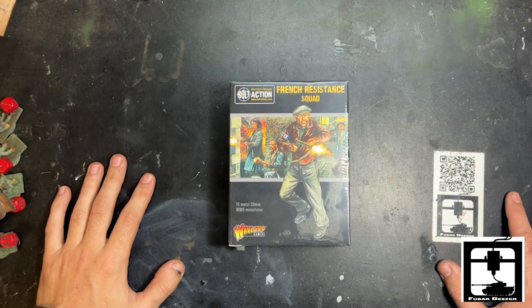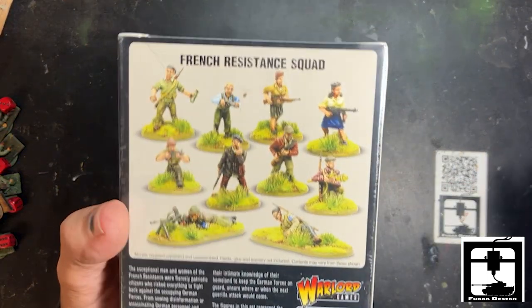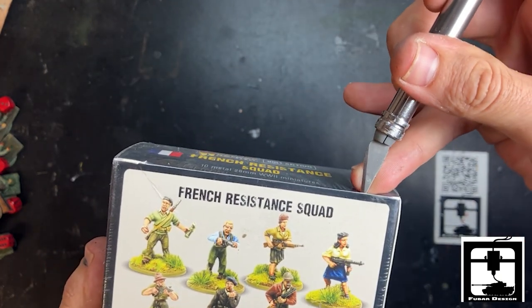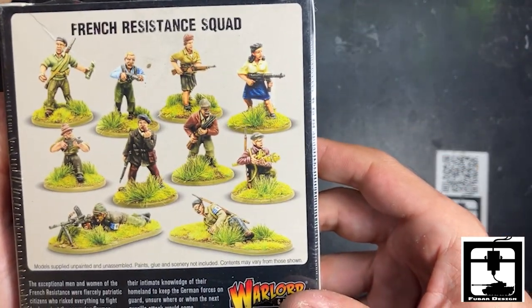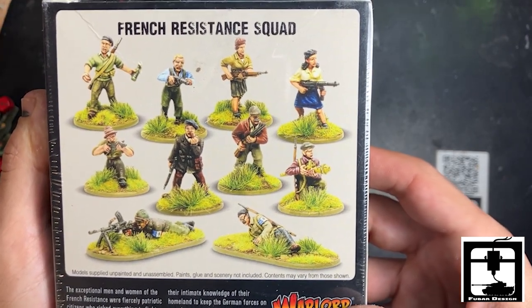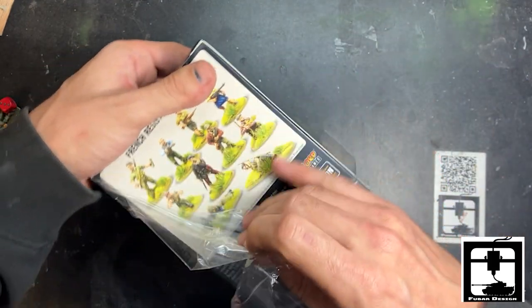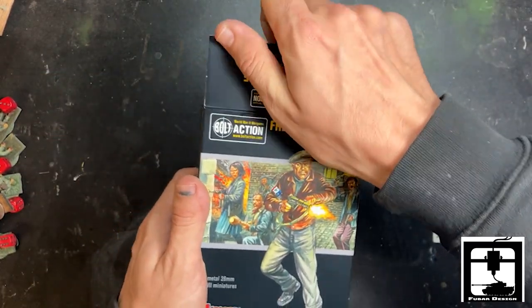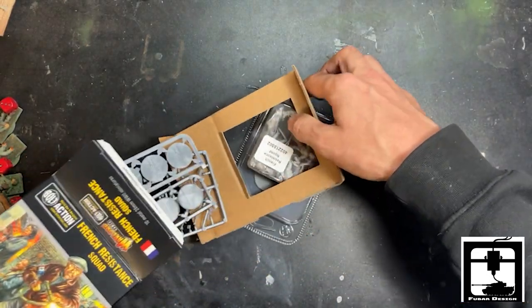Bonjour, this is Gino from FUBAR Design. Today we have a very special unboxing of the French Resistance Squad. This is a relatively new release from Warlord Games. I believe this came out in 2022 — and there's a color scheme for you. These 10 28mm resistant fighters can be great for any partisan force or of course expanding your Free French of the Interior.